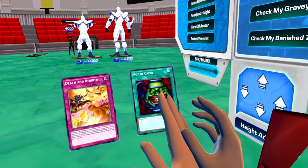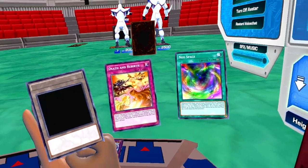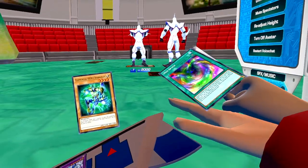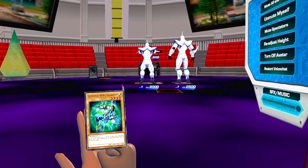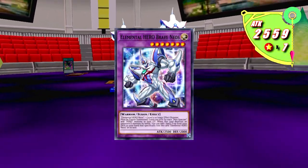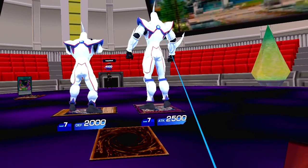These two — Necro Fusion and Credit Blast. Then I activate Pot of Greed to draw two cards. I'll set one and activate the field spell Neo Space, giving Elemental Hero Neos and any of his fusion monsters that list him as material 500 extra ATK and DEF. If they would have to shuffle back into the extra deck at the end phase, they don't have to activate that effect.